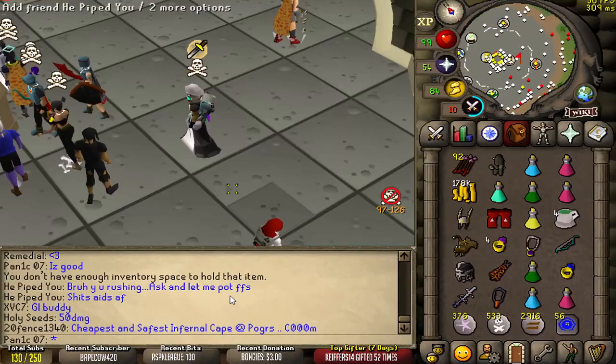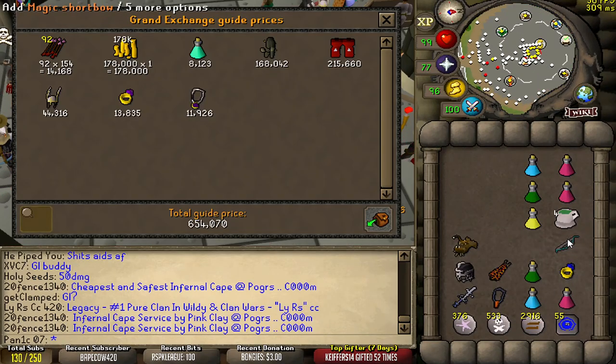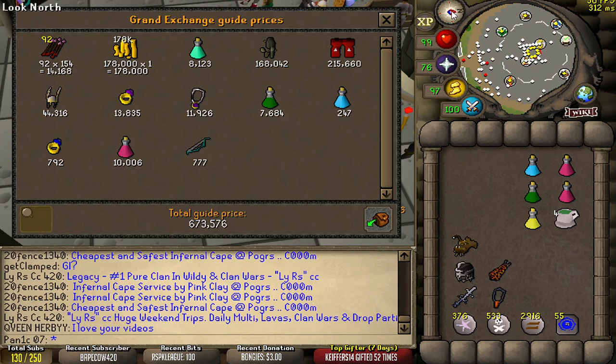He is not happy — it says 'safe zone' but bro, this is safe zone, that is dangerous zone. I probably should have just waited in the safe zone, man. Anyway, loot is 673k — not too much, but it's better than the 200ks we've been getting, so I'm happy with it.